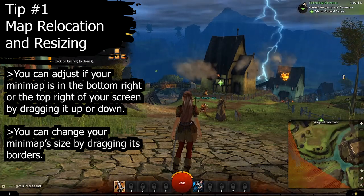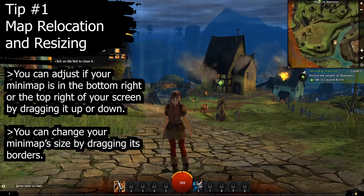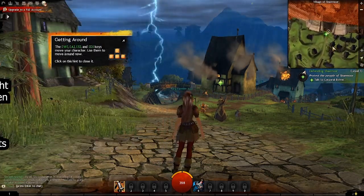Tip number one: you can adjust whether your map is on the bottom right or the top right of your screen. This is completely up to your own comfort, so put it wherever you wish. You can also change its size by dragging its borders.